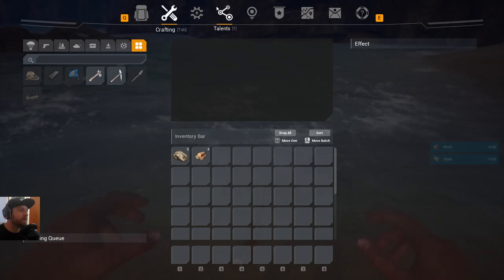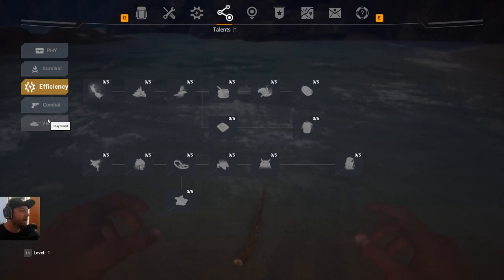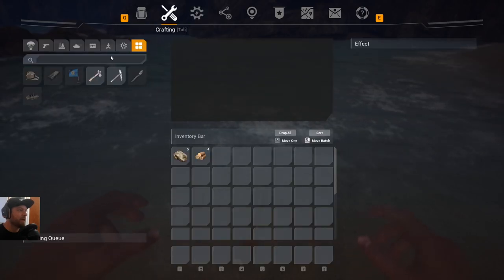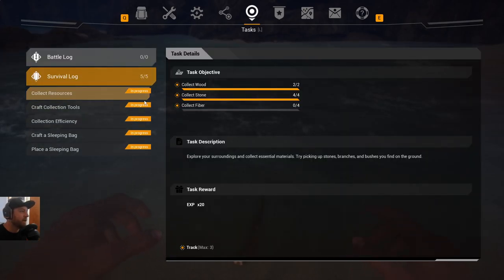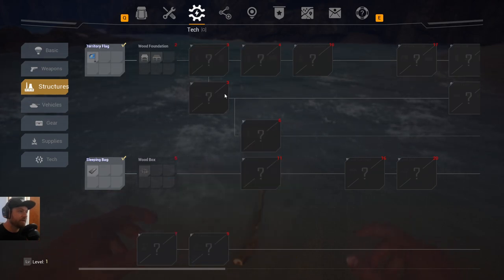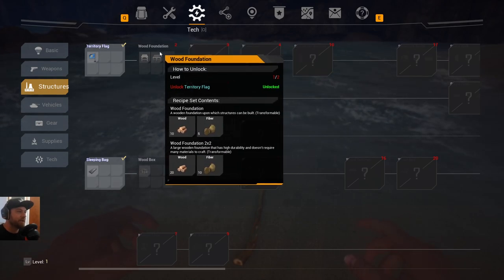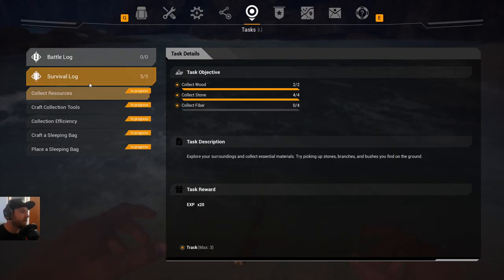If we come into the menu here, we have a ton of talents and stuff. Compared to Rust, you can even unlock vehicles and stuff at later stages — tanks and whatnot — plus a lot of crafting similar to Rust. We also have tasks, so it's probably good to go through these because we get XP. Leveling up XP gives us the ability to unlock more. You can see these red numbers at the top — those are the level requirements to unlock things, so we need to get to level two to get foundations and whatnot.